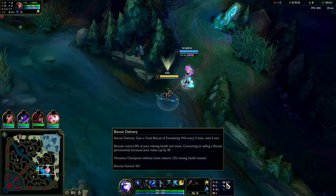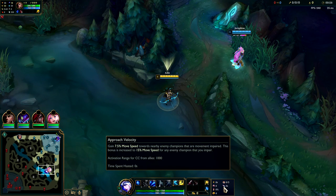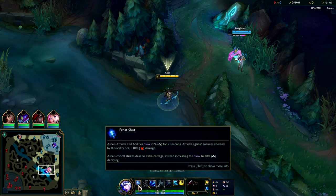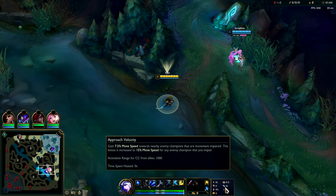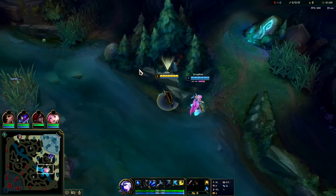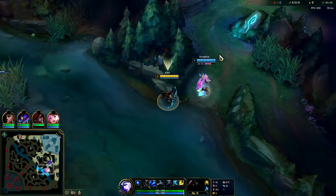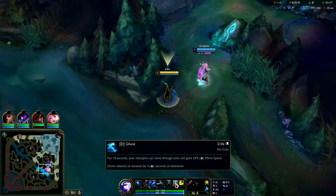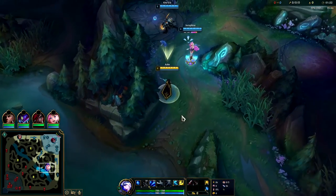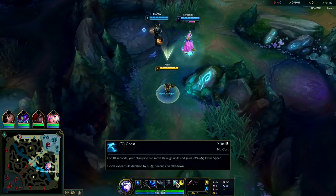Presence of Mind, Bloodline, and Biscuits are all for sustain. Approach Velocity is extremely important — if your teammates CC or slow the enemies, or if you slow them through your autos, W, or R, you move 15% faster towards them. Once you land a single slow, most champions can't get away. This is also a big reason why Ghost is exceptional on Ashe — once you've committed to a fight, Ghost extends by four to eight seconds depending on champion level.